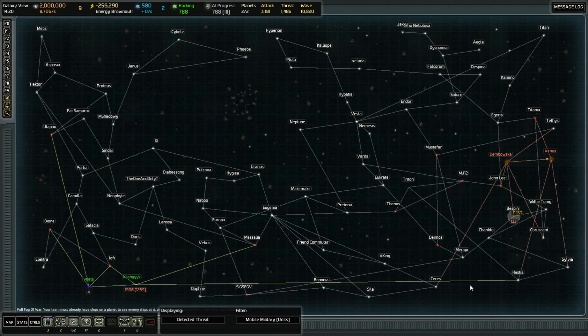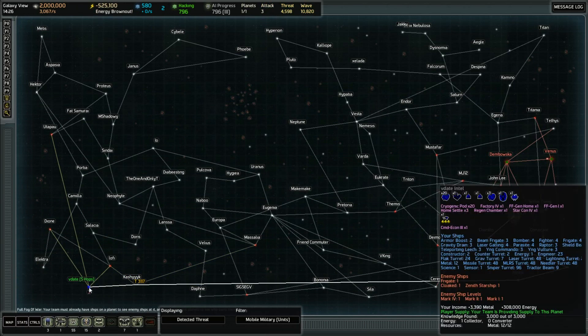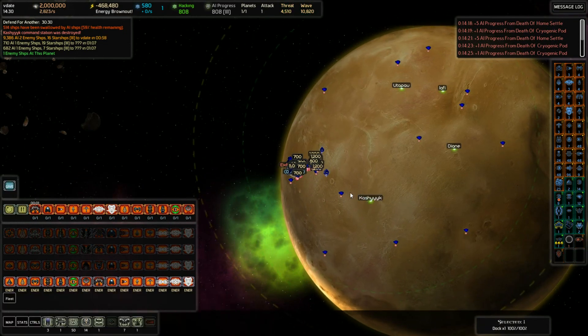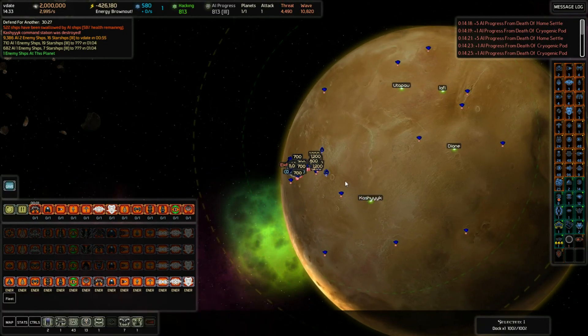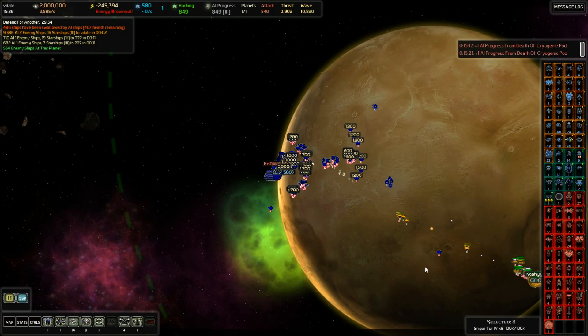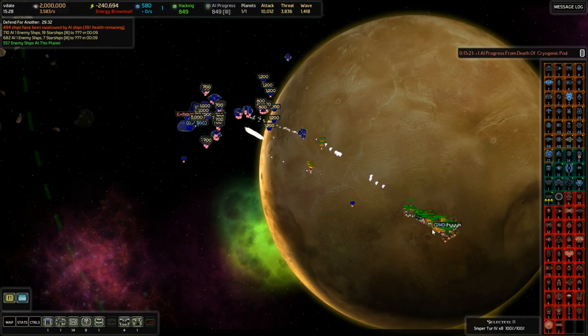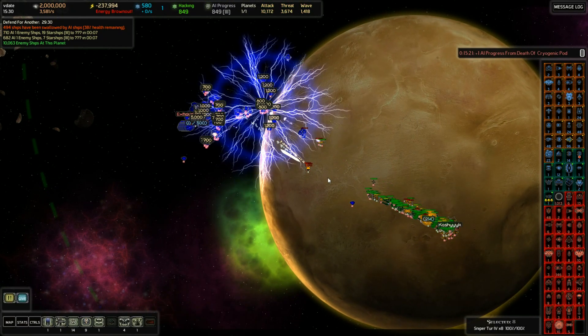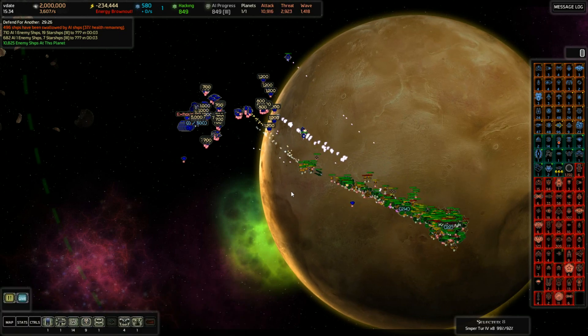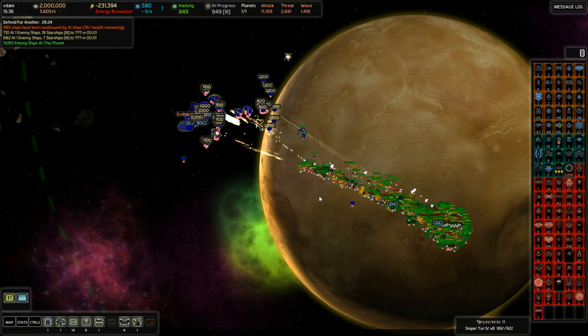We've lost — what's left? Kashyyyk and V-Day, and now Kashyyyk is gone. All we have left is this one system, which has no energy. It appears to be only a matter of time. Once that next wave hits here, we're probably going to be screwed. Just before it came in, we got some lovely border aggression — they got sick of fighting Kashyyyk. This is the final battle. We're about to die and die badly.